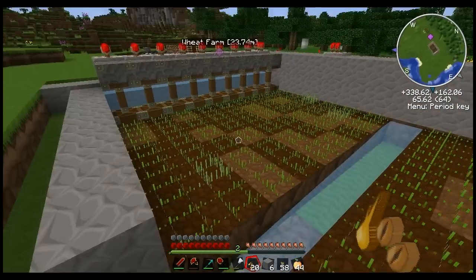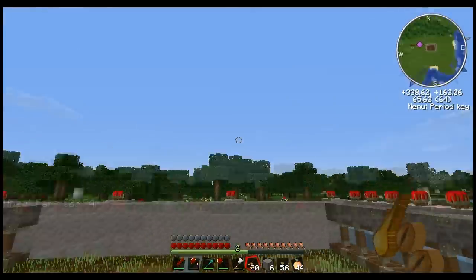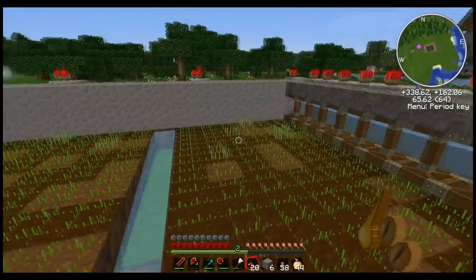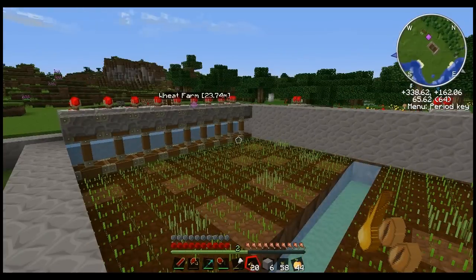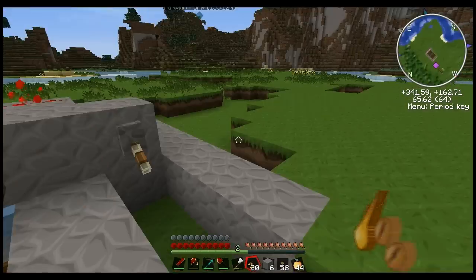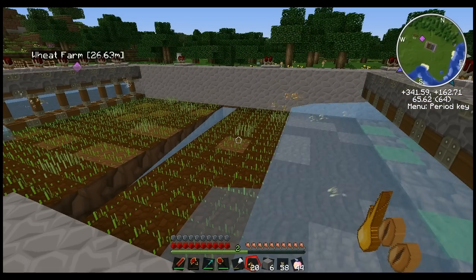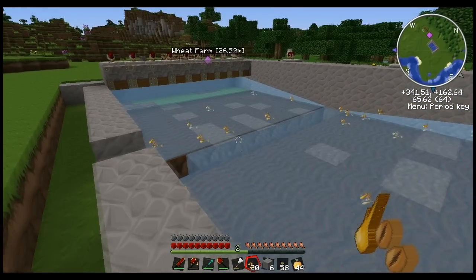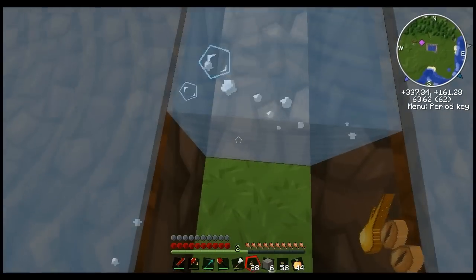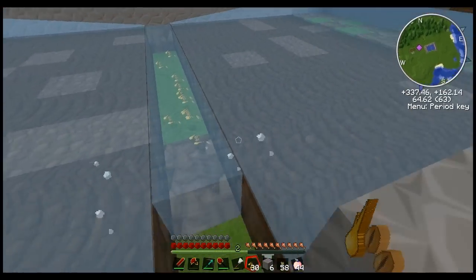There's the farm, just like that. It's already growing. If you enclose this in a building, I'll usually put glass on the roof just to give it a nice bit of light — sometimes hang some chandeliers down. And just when you're ready to collect, you just flip the lever and the water pushes all the wheat and seeds into the middle, and then it just gives you all the seeds and wheat.